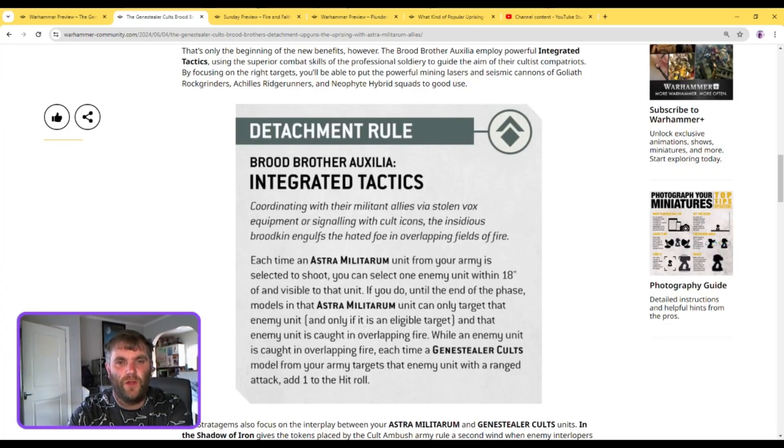Here are the rules for the Brood Brother Auxilia attachment. We have to address the elephant in the room straight away. With this detachment you can use 50% of your points for Astra Militarum units, as you would with your Brood Brother rule. However, the other attachments can no longer use Brood Brothers — that excludes all those datasheets. This is taking quite a lot away from other Cult armies for those that use Brood Brothers regularly.